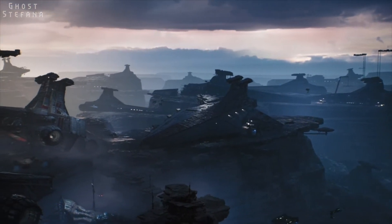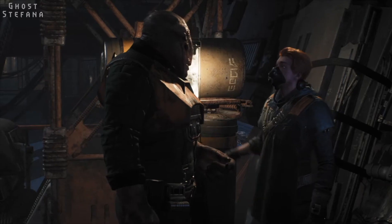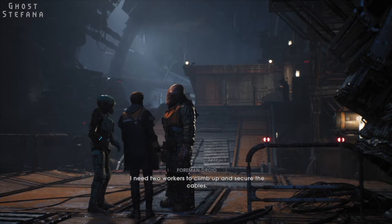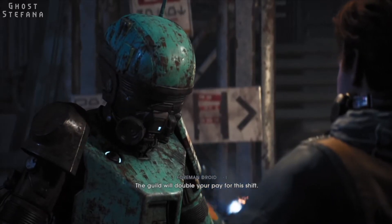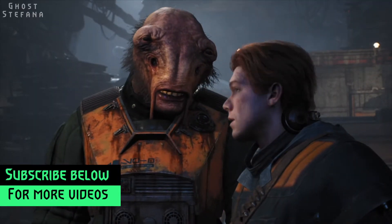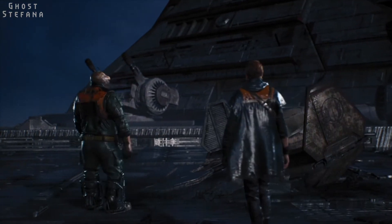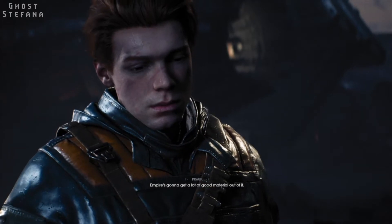We begin on a planet called Bracca, which is a junkyard planet in the mid rim of the galaxy. We meet our protagonist Cal Kestis, who is a scrapyard worker. The boss droid tells Cal and his friend Prout to go and dismantle a trapped hull on a nearby Star Destroyer ship. When at the top, Cal and Prout notice a crashed Jedi starfighter, and Cal wipes away some dirt to reveal the Jedi Order's symbol, seeming to have a hint of sadness in his eyes.